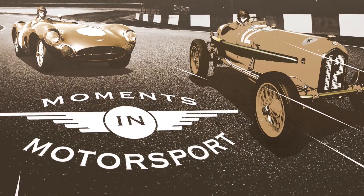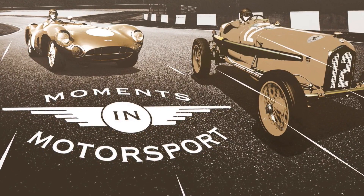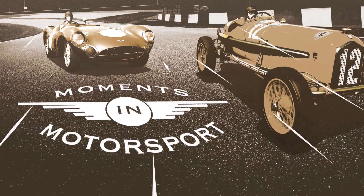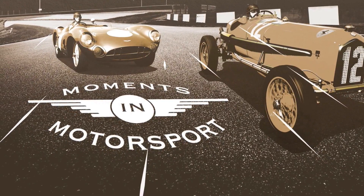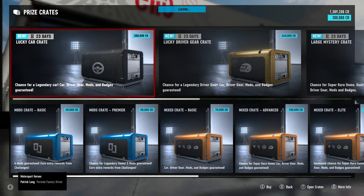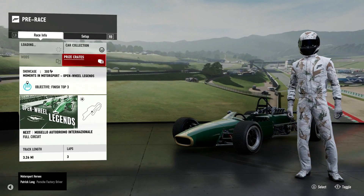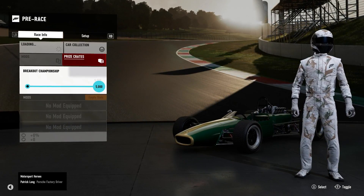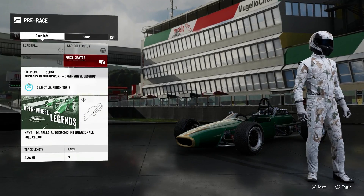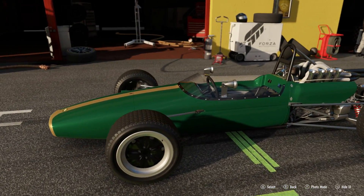Racing is a wondrous thing - packed with excitement, danger, and triumph. When racers pushed to go faster, they squeezed every ounce of force they could, and legends were born. You have the chance to go back and relive epic racing moments and celebrate the drivers who made them. Prize crates! Drivers who can get into anything and go fast, who drive for the pure love of competition. Brabham BT24 - let's quickly go into Forza Vista and see what we're running.